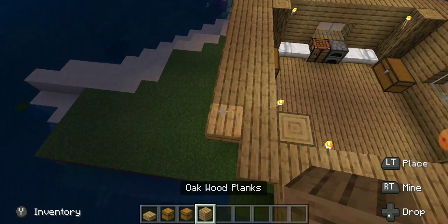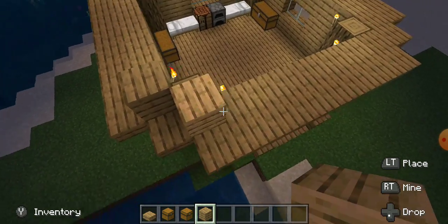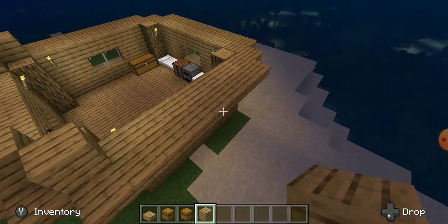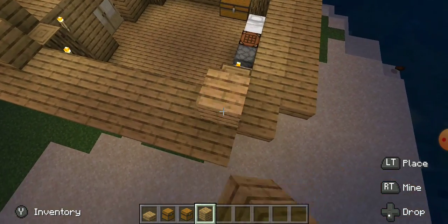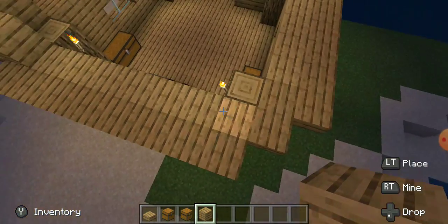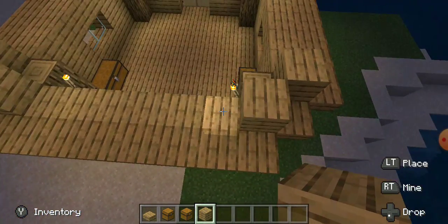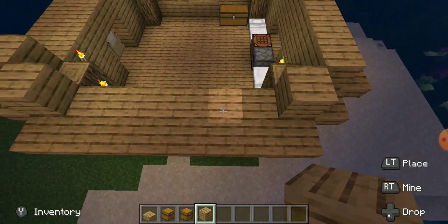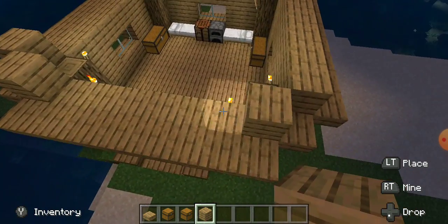All right, there we've got that. The inside of the house should be pretty decently lit. Then come to the corners and put wooden planks right around the log.